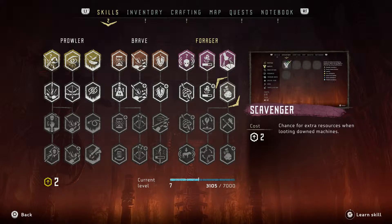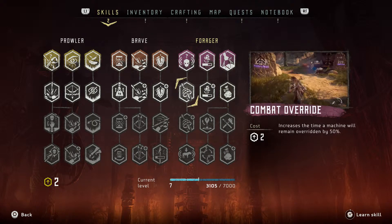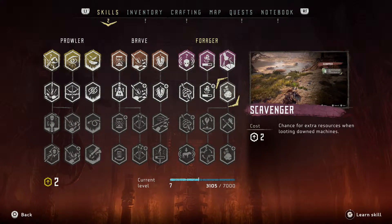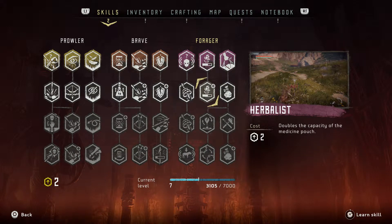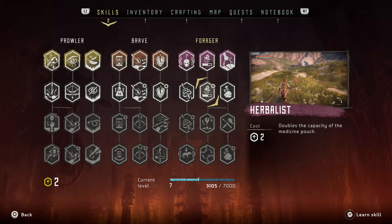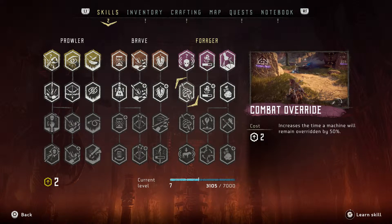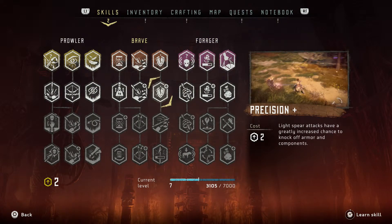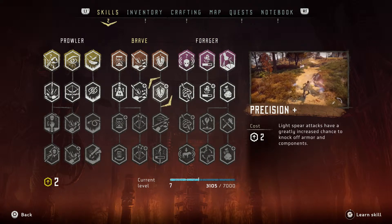Now we're down to our last skill point, so let's read through the remaining options and see which one we want. Scavenger — chance for extra resources when looting downed enemies. Herbalist — doubles the capacity of the medicine pouch. That could definitely be good. Combat Override — increases the time a machine will remain overridden. In the last video we just unlocked overriding, so that'll come in handy.